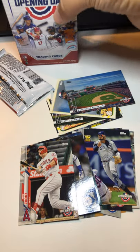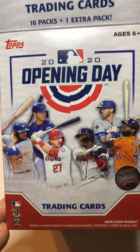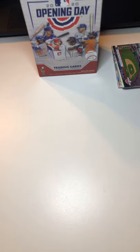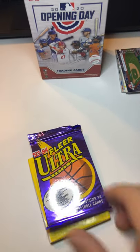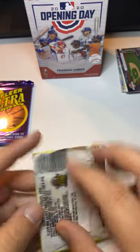So that was one blaster box of 2020 Opening Day trading cards. Just for fun, to give you a little preview of what goes on over on TikTok, I'm going to open a few basketball packs real quick. Let's open some '90 Fleer and a '93-94 Fleer — just a couple packs here. Let me fix my camera. This is kind of what I do over on TikTok, one pack at a time.